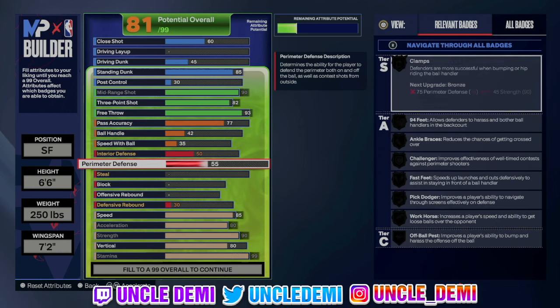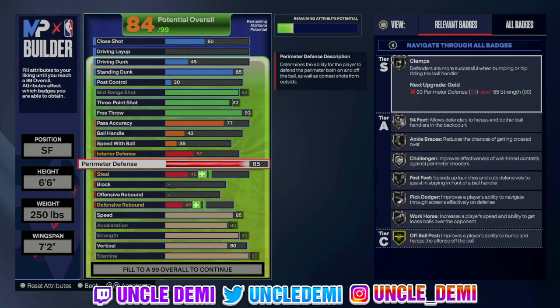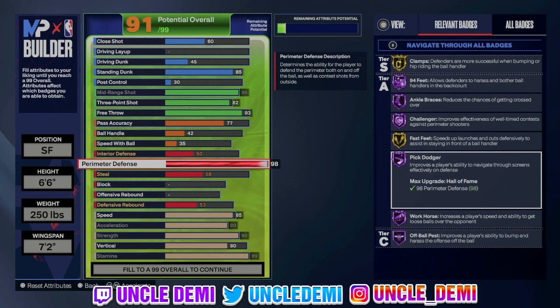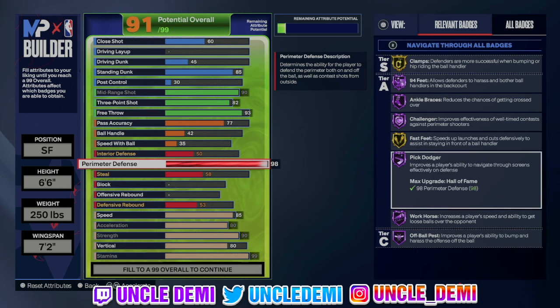When it comes to the defense side, you're 6'6" so your interior defense — going 61 is not gonna change anything. So what we're gonna do is just focus on perimeter defense and we're gonna go all the way up to 98. That's gonna give us Pick Dodger on Hall of Fame. You will get Hall of Fame 94 Feet, Anchor, Braces, Challenger, Pick Dodger, Workhorse, and Off-Ball Pest. Having Off-Ball Pest on Hall of Fame is gonna be something special. A lot of people don't have Pick Dodger on Hall of Fame.